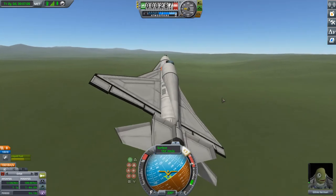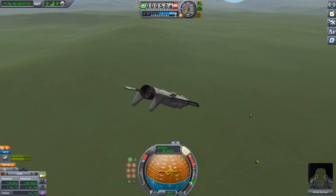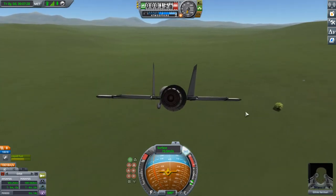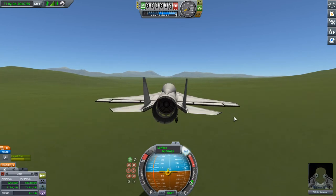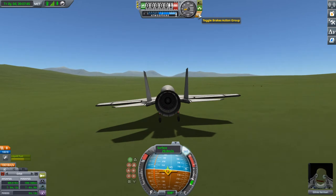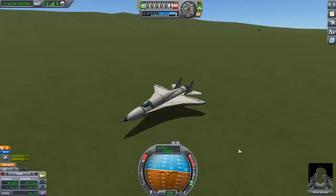Let's do other stupid maneuvers. Let's just pull up as hard as we can — do a little loop and nearly stall at the top of the loop. 200 meters — pull up. We're going to come in for a gentle landing on this random bit of grass. This has quite a narrow wheelbase, so I'm a little concerned... and it fell over in the last second, but otherwise it's fine.